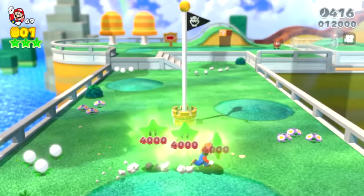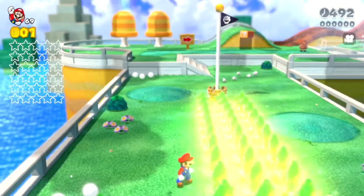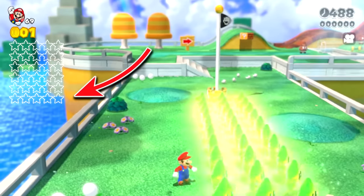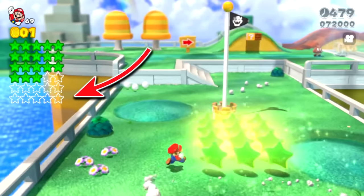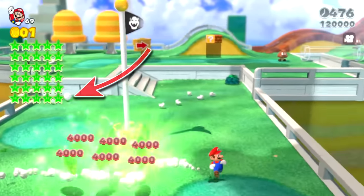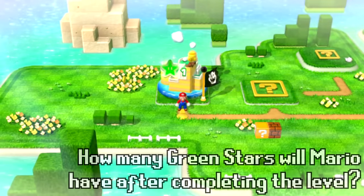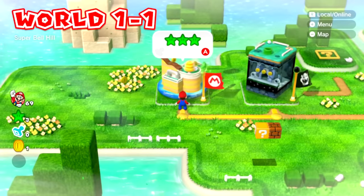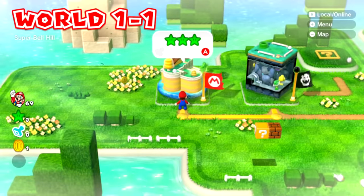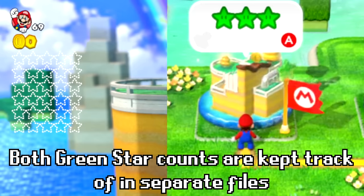If you collect three green stars in a level, you'd expect to have three green stars awarded to you after you complete the level. 30 is normally the maximum number of green star slots that show up on the side. If you collect 30 green stars in a level, you can fill up all 30 slots. That's because there are separate files that keep track of how many green stars appear in a level, and how many green stars Mario can collect from a level.